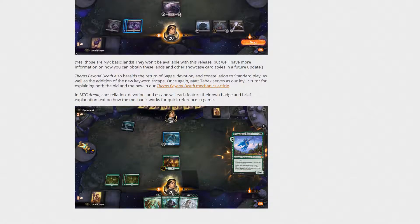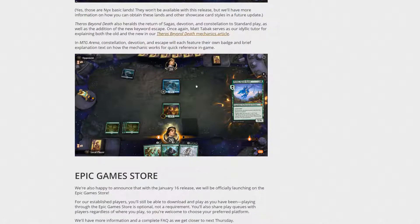Theros Beyond Death also heralds the return of sagas, devotion, and constellation to standard play, as well as the addition of the new keyword escape. Matt Tabak serves as a dual Idyllic Tutor for explaining both the old and new mechanics. In MTG Arena, Constellation, Devotion, and Escape will each feature their own badge and brief explanation of how the mechanic works.